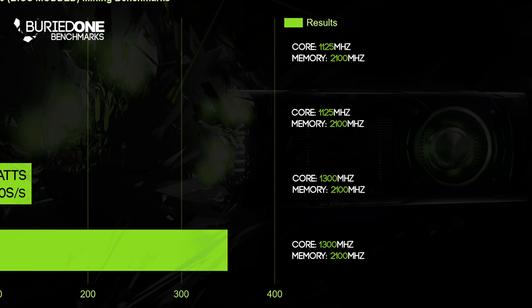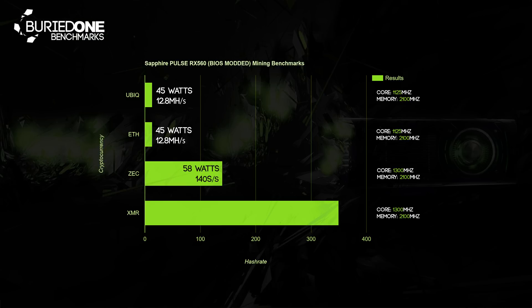On Zcash we raised the core to 1,300 megahertz and came to 58 watts doing 140 solutions per second. On Monero we drew about 55 watts of power with the same core and memory settings as Zcash and came to a really nice 350 hashes per second.